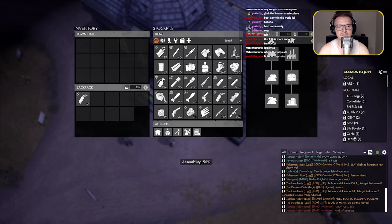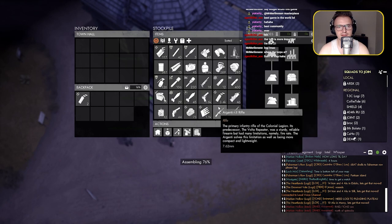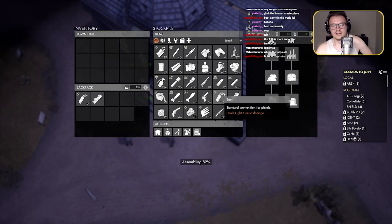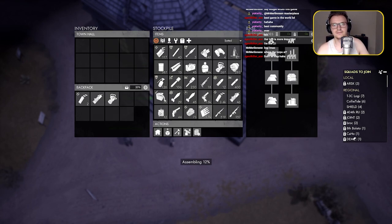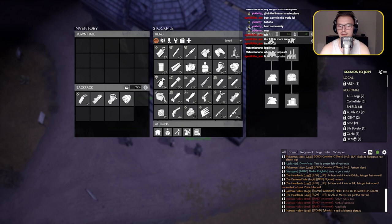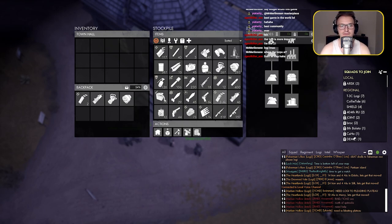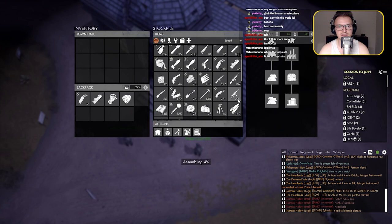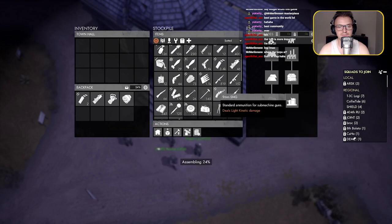Some other things you probably want: a gas mask, always nice to have, and a filter for it. It's kind of annoying you have to singly click ammo and stuff, you can't batch click. With trucks you can though. Then you can grab a sledgehammer - let's get a sledgehammer.